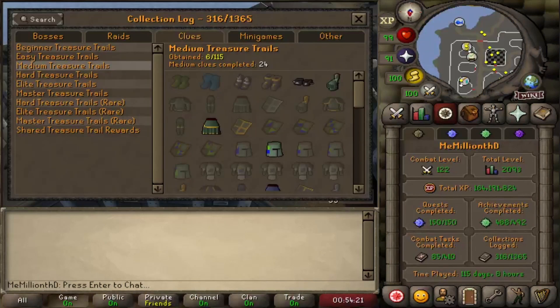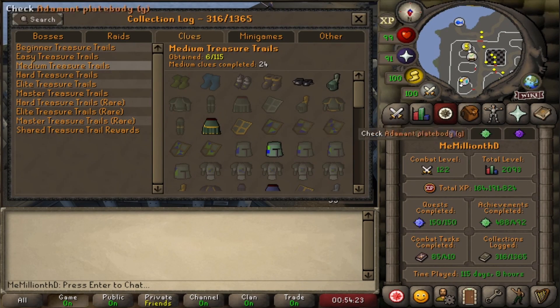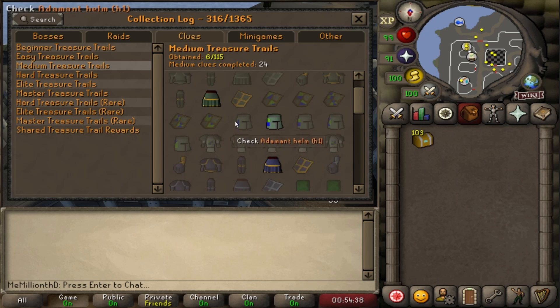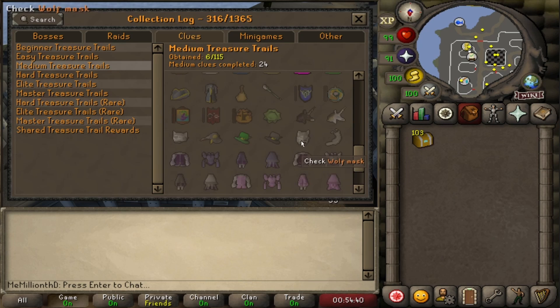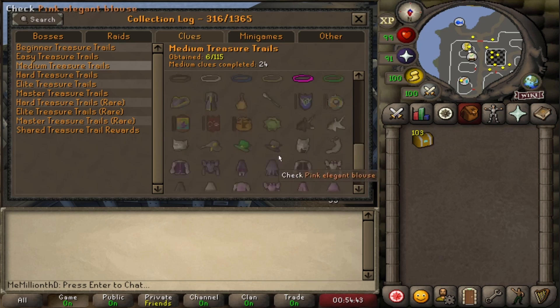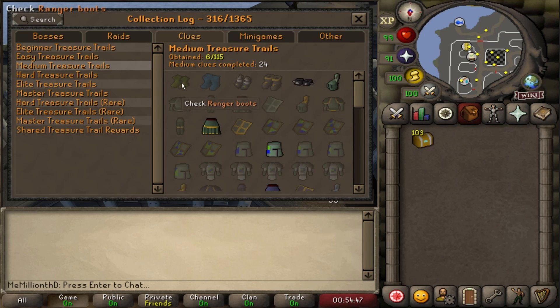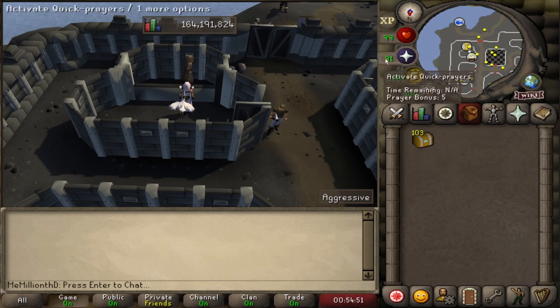Before I open my 103 medium caskets, I'd like to show everybody the collection log so far. Only six ever done, had spiked manacles, so pretty lucky. But we're going for these guys right here - this is what we want, it's do or die. Here's some of the other stuff, but I don't really care about any of this. The rangers - that's what we want. Without further ado, let's get to it.